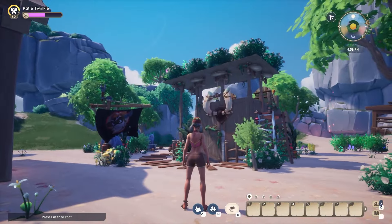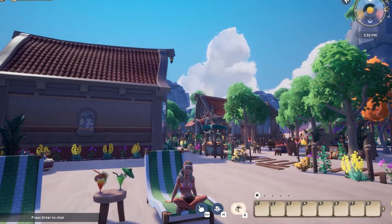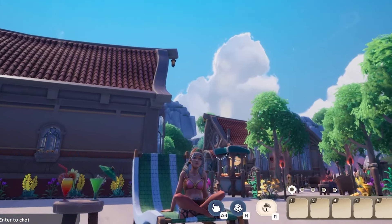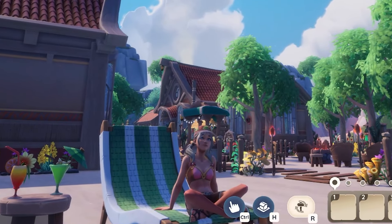I would love for you to come tour my island as well — just search 'Katie Space Twinkle.' This plot was particularly fun to work on because of the beautiful ocean background environment, and I love all the cozy spaces where your character can enjoy the beach. With that, I wish you all the best Paleo day!